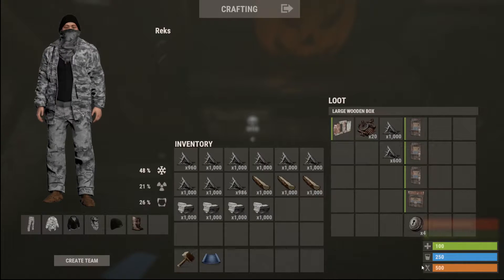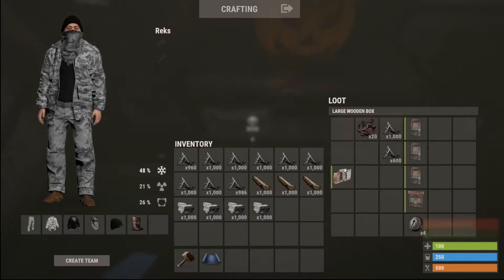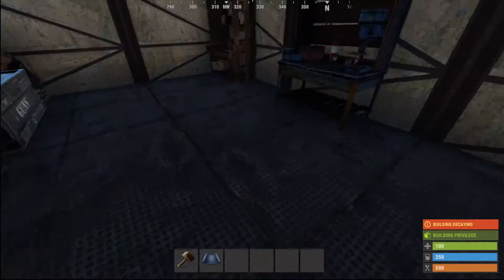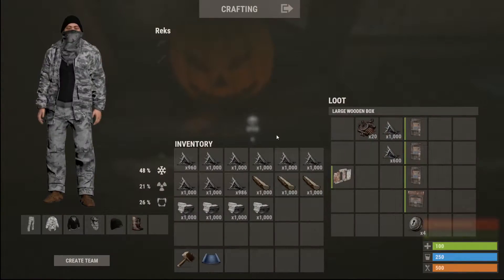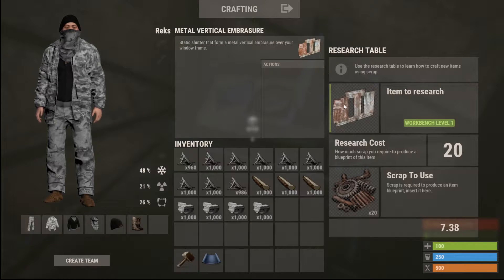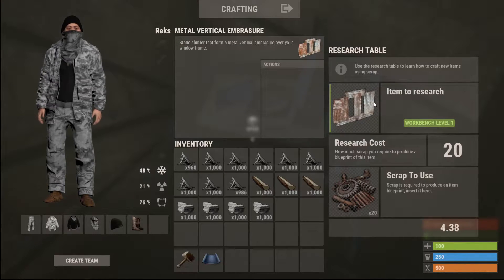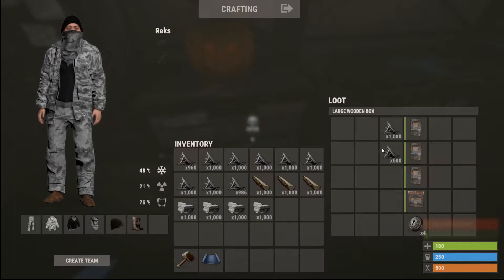This is everything else we're going to need to at least get the base secure. You have to get lucky and find it, or alternatively if you can't find one, you can come to a tier one workbench and experiment - at some point you will eventually get one, but you need 20 scrap. You can get away with the horizontal embrasures but I prefer the verticals drastically.